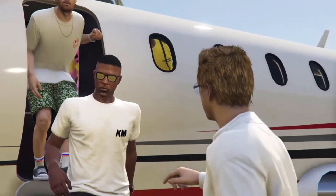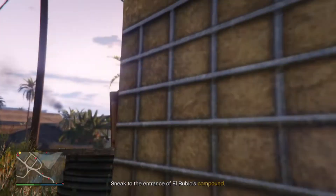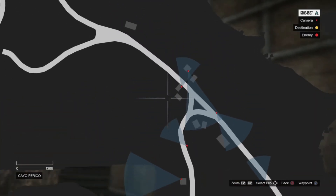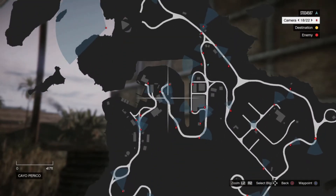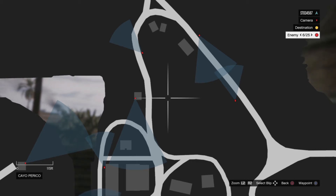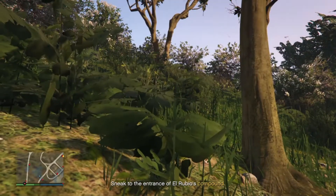You're pretty much locked to the scoping mission as the only way to explore the island. In the scoping section, you have to duck from guards and stay stealthy, which is interesting but I wish you had more freedom. Once you find a good strategy and get into the groove, you're fine. You're looking for four different types of things, with the files being the main objective, plus cash, gold, and other items around the island.